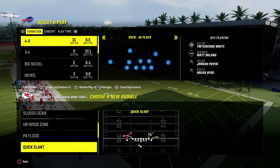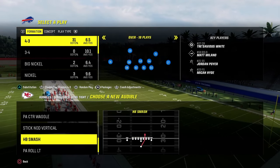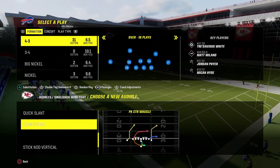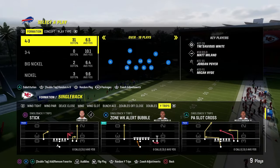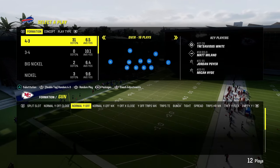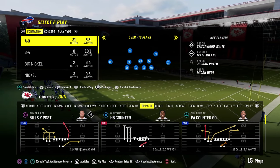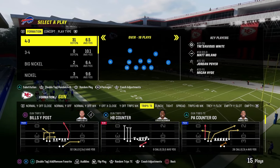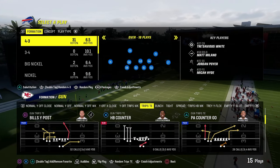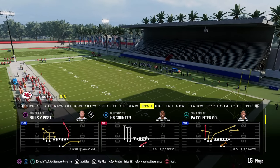You also have wing tight, probably the best running set down here. The only problem is they don't have stretch, but you do have halfback smash, halfback dive, and a counter run that's really good — some nice under center stuff if you wanted to audible around. But really, the main reason you're running this is to exclusively run trips tight in. What's unique about Bills is instead of coming out in our power play every single time, we come out in whatever we want and have our power play in our audible.